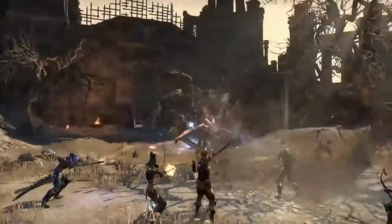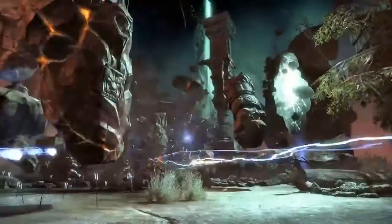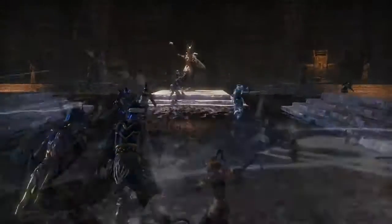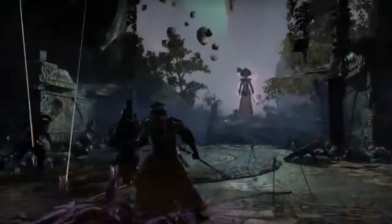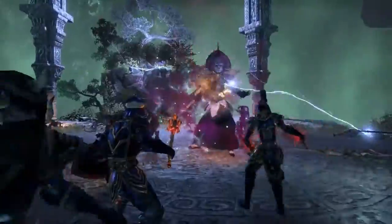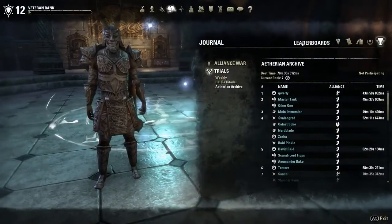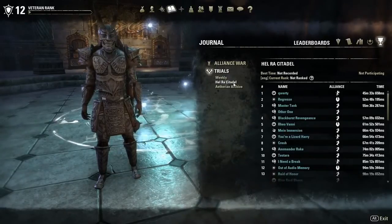Specifically designed for groups of 12, Trials are really for the best of the best. Once you begin, you'll have to overcome a lot of challenges such as environmental hazards, many different monsters, and of course boss monsters with interesting tactics you haven't encountered anywhere in the game before. And if all of the encounters and bosses weren't enough, you have a timer you're up against, and also a limited number of resurrections your group is allowed. As you're going through the Trials, we're going to be tracking your time, and those resurrections count against that time. But if your group turns in one of the best times, you're going to be added to the leaderboards, and if you make it to the top, you're going to get rewards. It's the ultimate challenge for your group in Elder Scrolls Online.